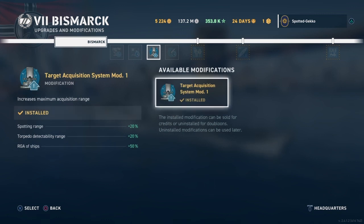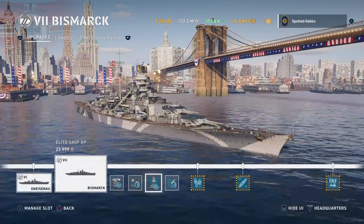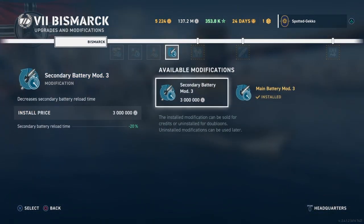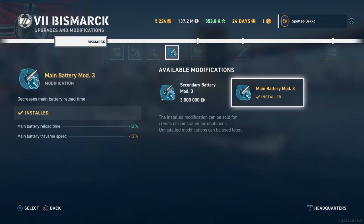The third slot gives us standard target acquisition — we can only choose that one, and it's great to have. For tier 7 we get a fourth slot where you can choose secondary battery mod 3 giving another 20% battery reload improvement, or the main battery mod. I chose the main battery mod for an additional minus 12% main battery reload time, even though I'm taking a penalty to turret traverse speed. That works for me.